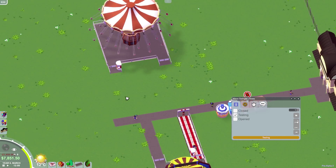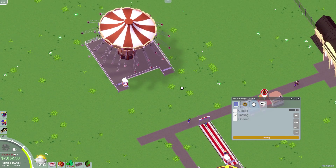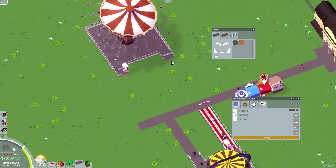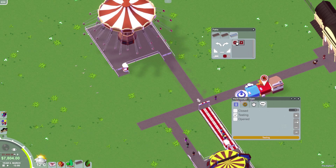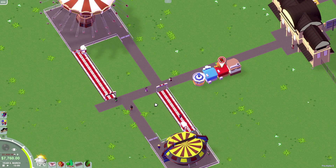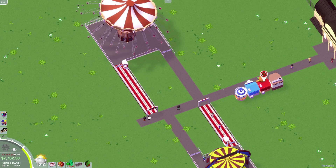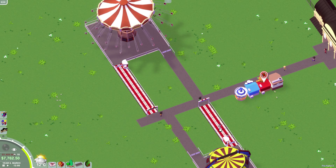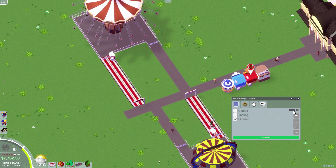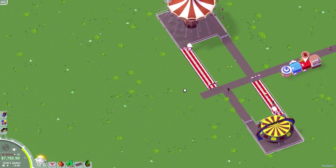Once you hit Q and E it kind of snaps back to the default views. We need some paths — some of these queue lines are probably too long for this little ride. What I usually do in these games is have the exit of one ride come out near the entrance to another one, so guests ride it, come off, and go on to the next one and repeat until they get sick. This one's gonna cost a dollar — nausea is really high on that one.